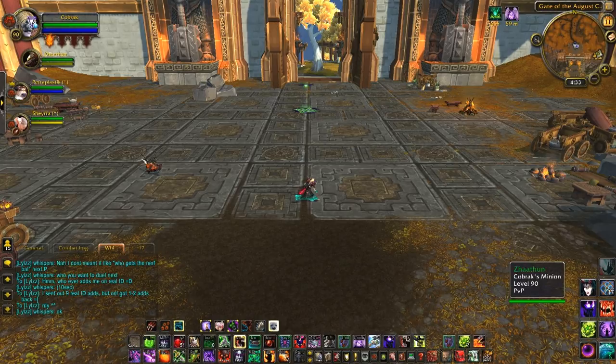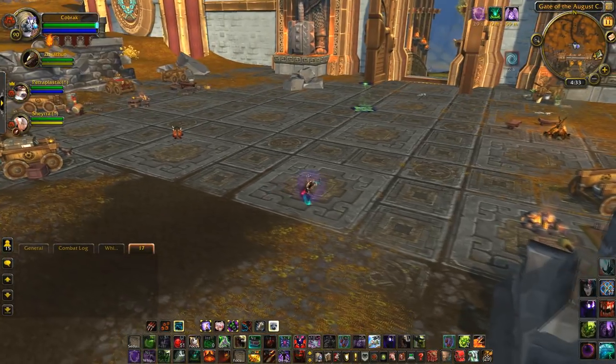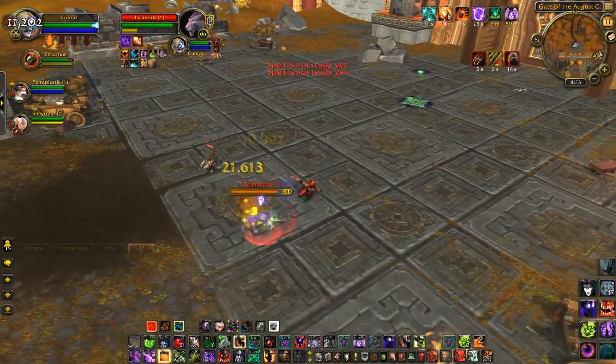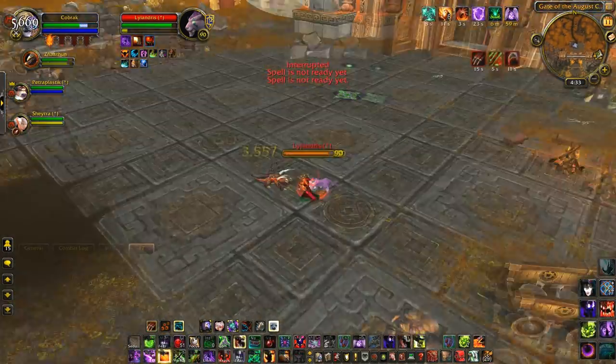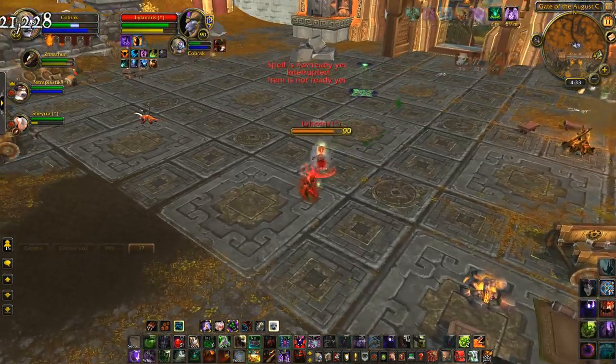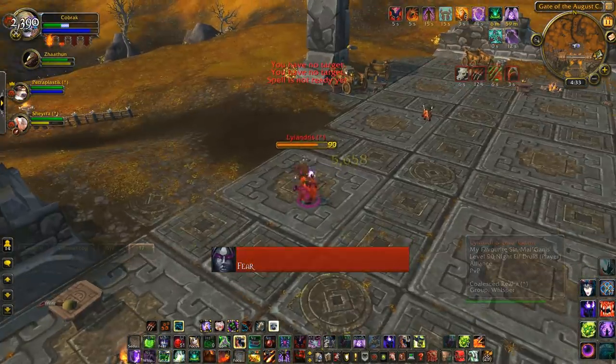Now this first duel was so eye-bleedingly awful I just had to show it for educational purposes. The mistakes begin three seconds in — instead of using Blood Horror before Lylandris opened, I decided to use Sacrificial Pact instead, which is just unforgivably stupid, wasting my first defensive cooldown. This is doubly bad because Blood Horror won't work until my shield is broken, so I have to wait to take damage before I can get room to breathe. By the time the shield breaks, I have Feral Bleeds all over me and my health significantly dented, and he hasn't even popped anything.